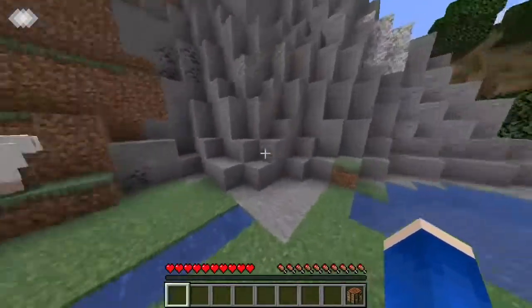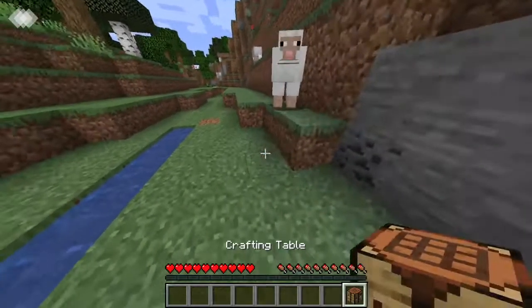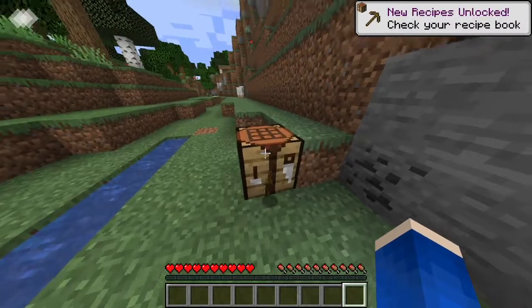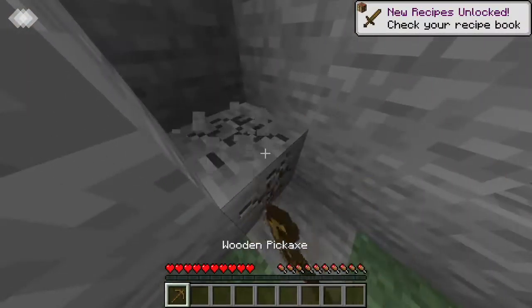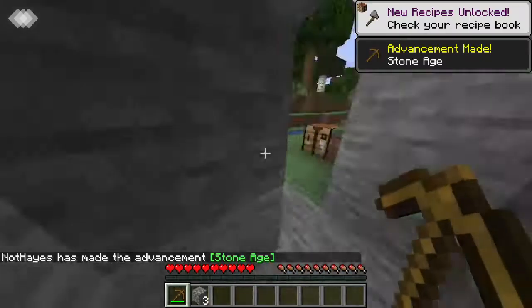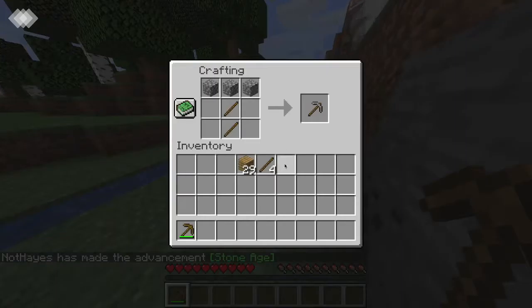So let me collect some stone and this coal, and then we can get up to the top. Got the pickaxe. So now let me get a stone pick, and then I can get that coal up there.